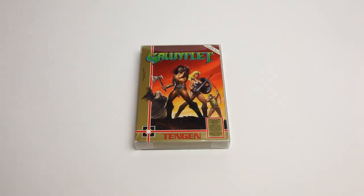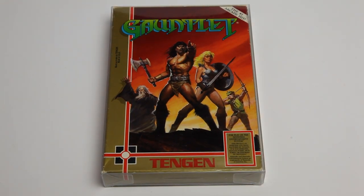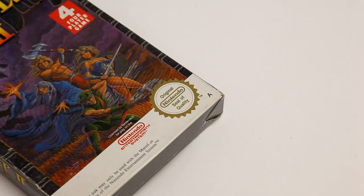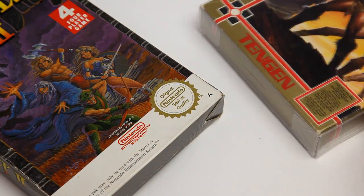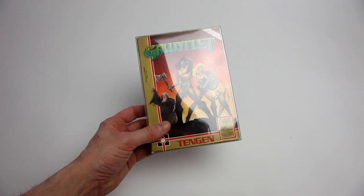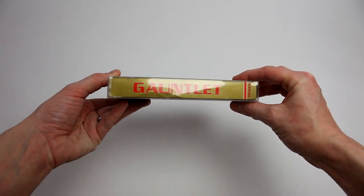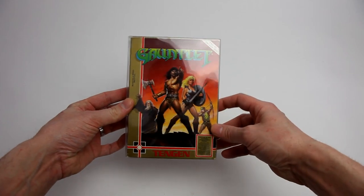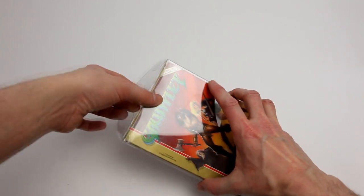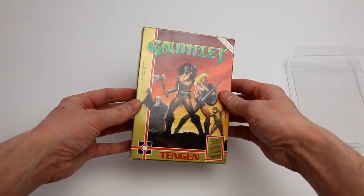What I have here is the US NTSC first pressing of Gauntlet by Tengen for the NES. Notice in the bottom right corner it lacks the Nintendo Seal of Quality that was found on most games of the day. This is because Tengen and Atari had a rather long-running dispute over game licensing for the system. Atari wanted to release games but at the time failed to secure the appropriate deal with Nintendo. As a result, there are Tengen games out there that are fully compatible with the NES but were not endorsed or licensed by Nintendo. Curiously, these were never awarded to several Tengen releases. There is a long and interesting history of licensing issues between Atari, Tengen and Nintendo, and worth an episode in its own right.